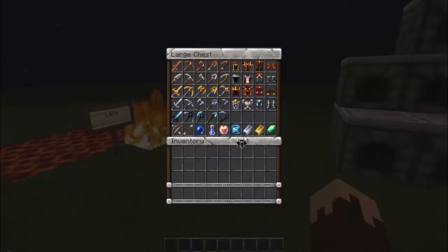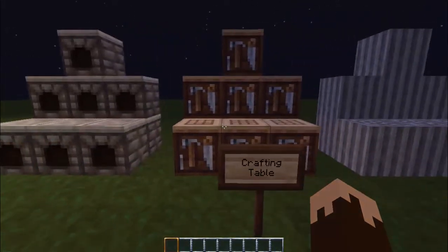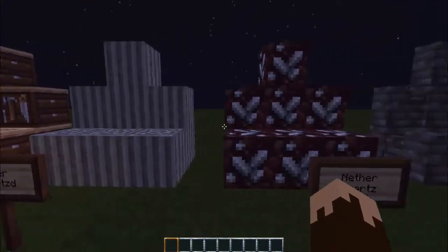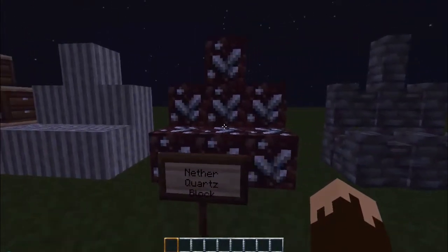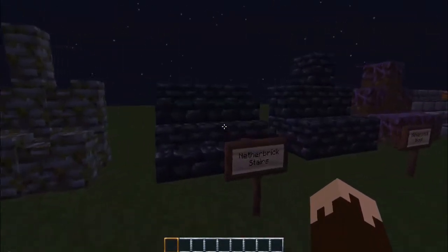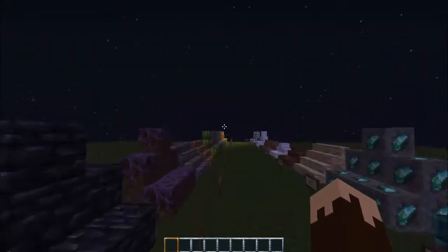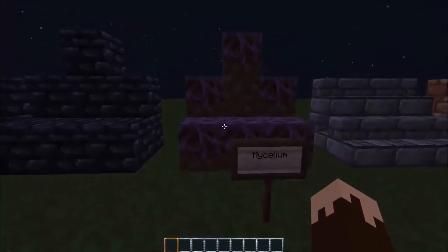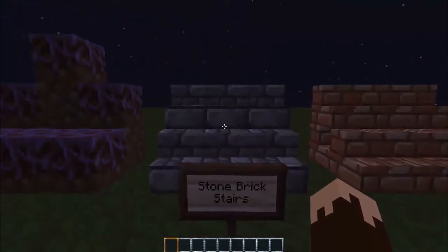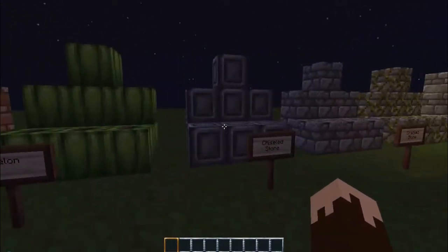Furnaces, crafting tables, pillar quartz. I had a D in the nether — nether quartz block. Cobble wall, mossy cobble wall, nether brick stairs, nether brick block — kind of looks like obsidian. Mycelium. Stone brick stairs, brick stairs.